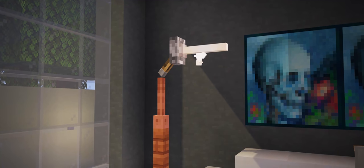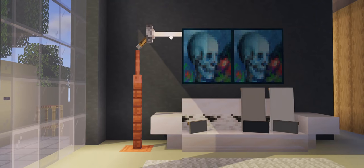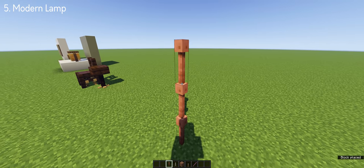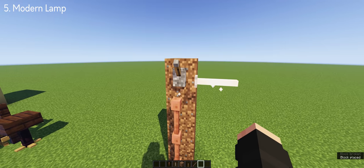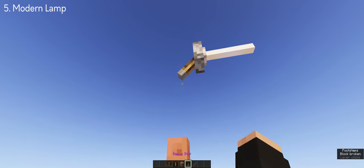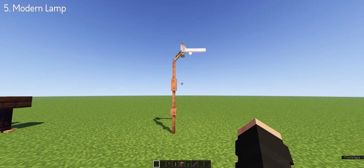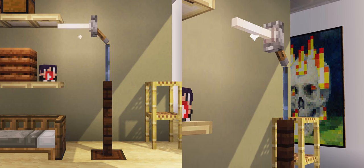The Modern Lamp. This build is another realistic furniture piece in Minecraft which you can place in your living room, bedroom, or office space. It's simple and easy to build — you'll only need a debug stick, lever, end rod, and lightning rod to make this. I left the debug stick command down in the description so you only need to copy and paste it. One cool feature is you can change its design by replacing the lightning rod with blocks like iron bars and fences.